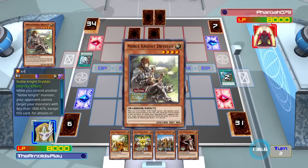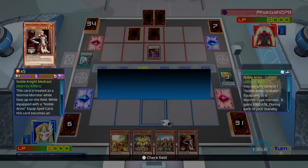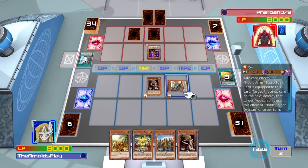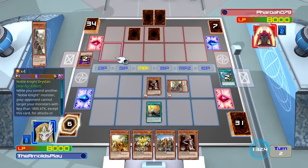Medraut's effect allows me to special summon one Noble Knight monster from my deck and then destroy the equipped spell card on my field. Gallatin then revives itself and equips to a warrior-type monster on the field — this time I'm giving it to Noble Knight Drystan. Drystan, when equipped with a Noble Arms card, allows me to destroy a face-up card on the field, so let's get rid of that Breaker.